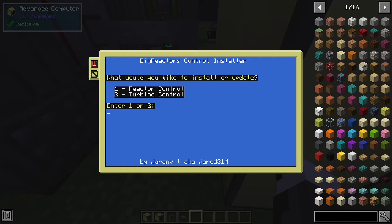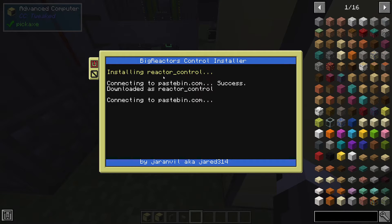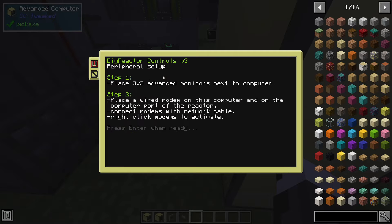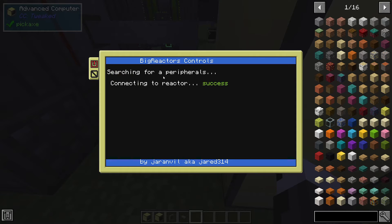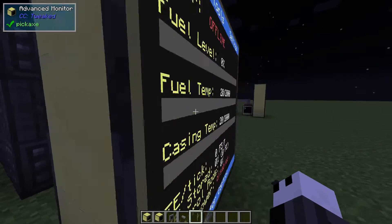And you'll be greeted with this screen. The turbine control is not currently functional — I need to update that from the original version and haven't gotten around to it yet; I will make a video when I do. So for now, don't touch turbine control. Enter 1 and press enter, let it do its thing, then enter to reboot. It will search for peripherals — reactor, monitor — and then done. Boom! You now have a ComputerCraft system set up for your reactor.